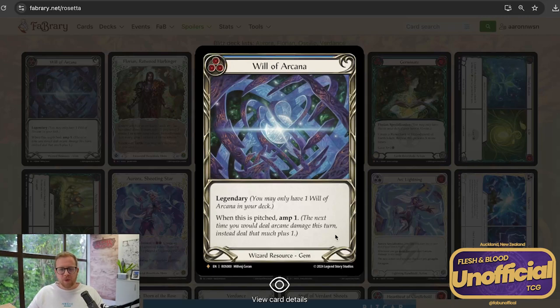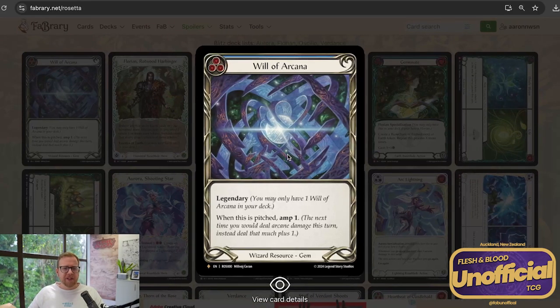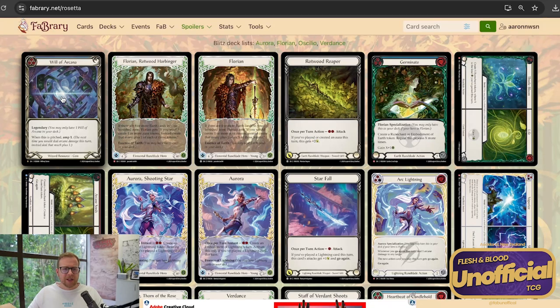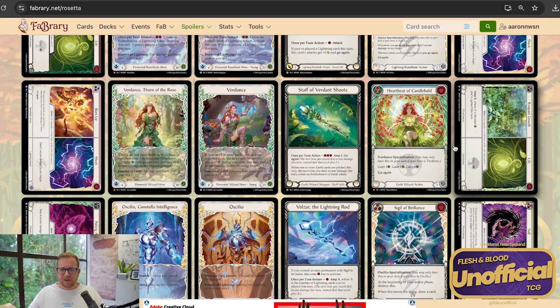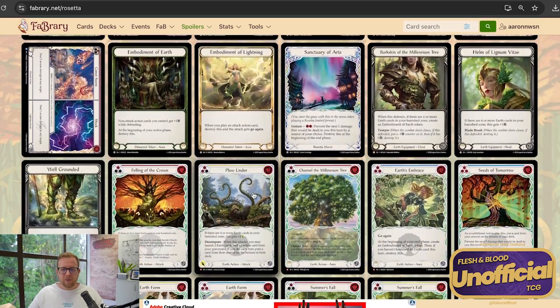Amp one feels particularly more powerful than some of the other effects from fables, especially given that this is a blue pitch. I could very easily see this being played in both the wizards from this set. I don't feel like any kind of way about it realistically — I haven't spent a lot of time thinking about it given that I know I'm not going to be playing it. Let's jump into some of the stuff more specific to what I want to be playing.